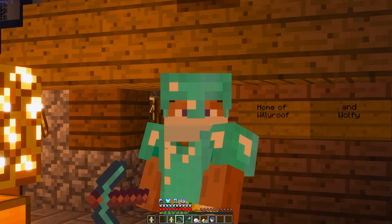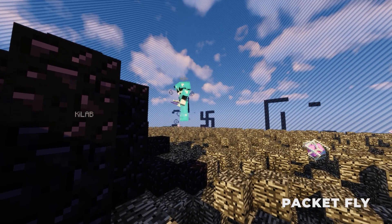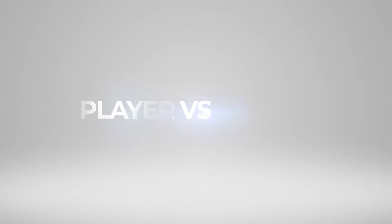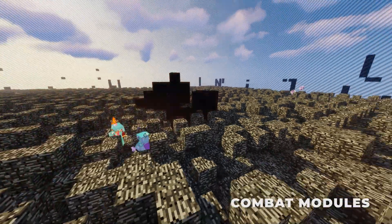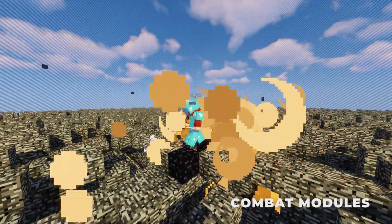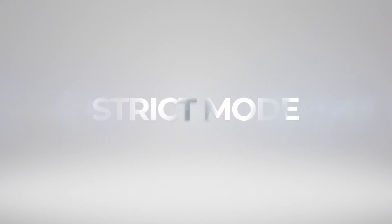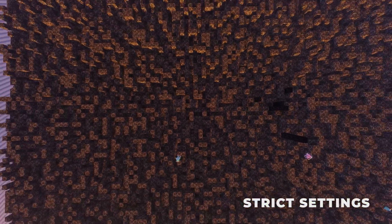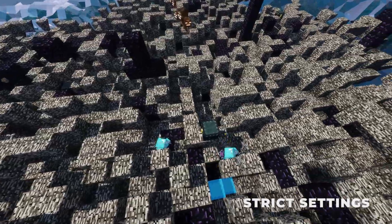With those out of the way, let's have a look at a few things that make the Future client great. Packetfly: Future is known for having amazing Packetfly and phase modules. For anyone that doesn't already know, Packetfly is an extremely difficult module to code. PvP modules: Future is also known for having an amazing set of PvP modules for servers like 2b2t. The client has a very strong crystal aura module and the kill aura is also very good. Strict mode: a lot of the Future modules have a strict mode or strict setting, which are amazing for servers like 2b2t that have a somewhat strict anti-cheat. This is one of the reasons Future is so good on 2b2t.